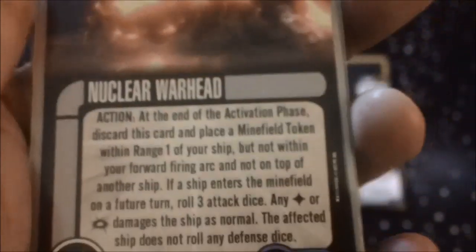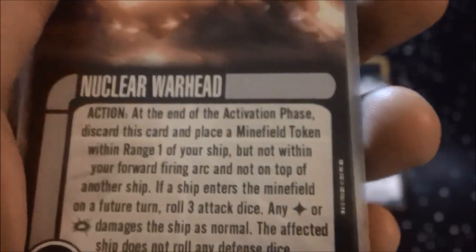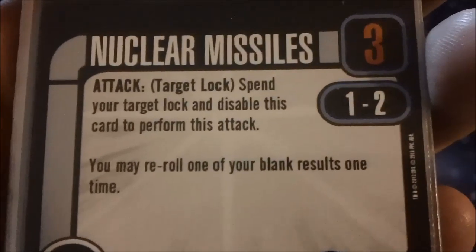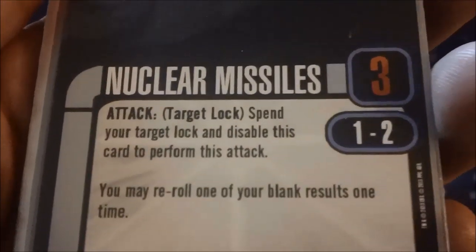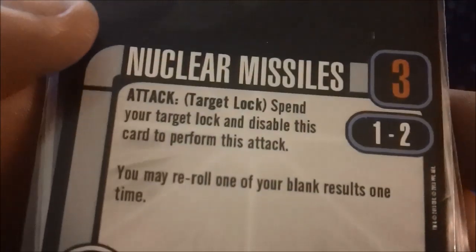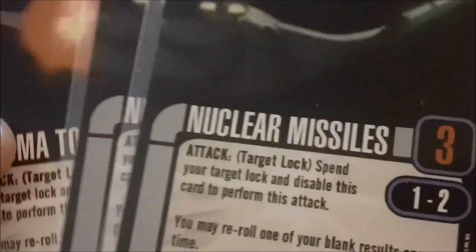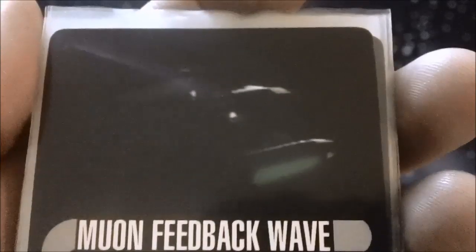Nuclear Warheads are another type of mine that has its uses, but watch out — these can affect friendlies, which most mines can. If you're playing Romulans you're probably used to cloaked mines, which don't. Nuclear Missiles are another one — not a great upgrade, requires a target lock for a three-die attack with blank re-rolls. Honestly I'd take the plasma torpedoes or the advanced weapons array over it.